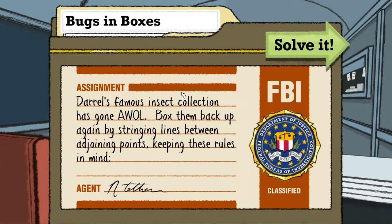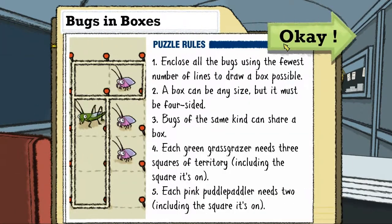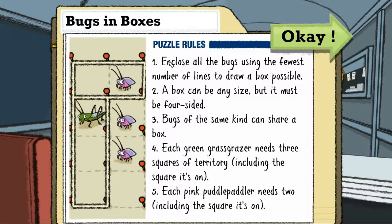Ein Insekten-Sammler. Na gut, ich soll die einkasteln. Jetzt kommen die Regeln erstmal. Also jedes Kästchen soll alle Insekten irgendwie einkasteln und dabei so wenig wie möglich Linien verwenden. Eine Box kann jede Größe haben, aber es muss ein Rechteck sein. Also irgendwie vier Seiten haben und ich darf keine L-Formen oder so Späße machen.